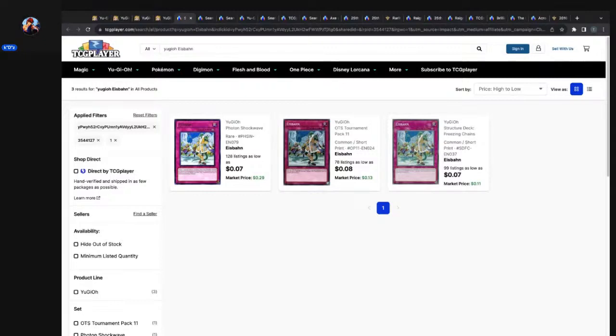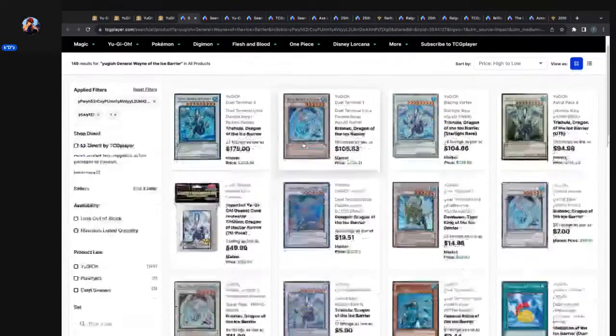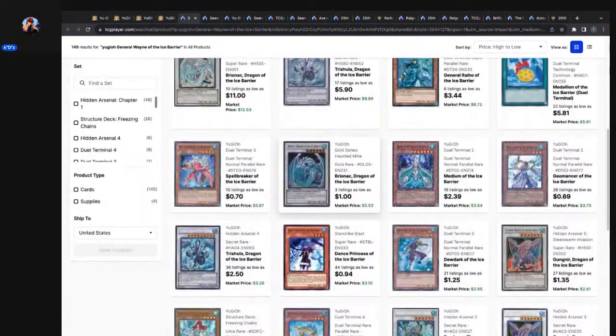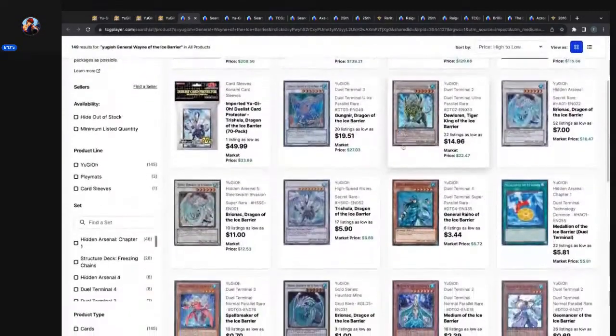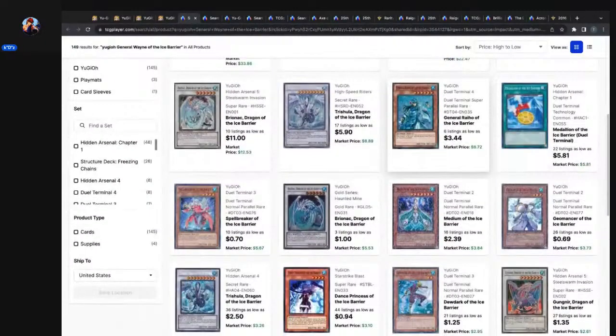128 listings, as low as seven cents, market price 29 cents for the rare out of Photon Shockwave — that's Ice Bind. And then General Wayne of the Ice Barrier — let's see if we can find what I'm looking for. I'm looking for Hidden Arsenal Chapter 1.